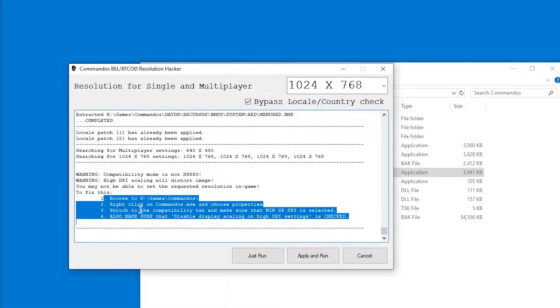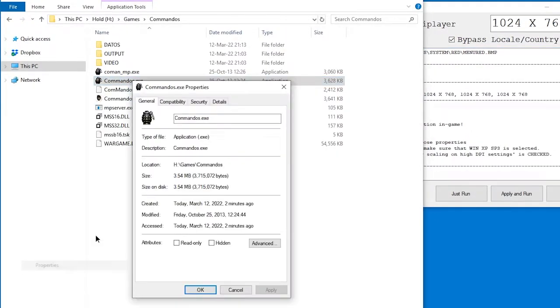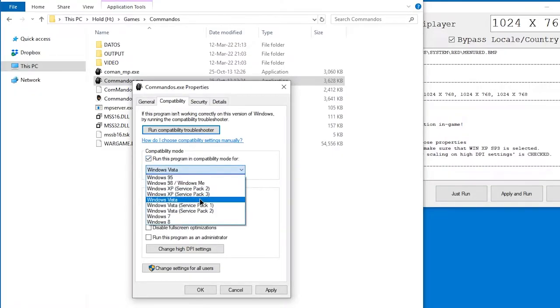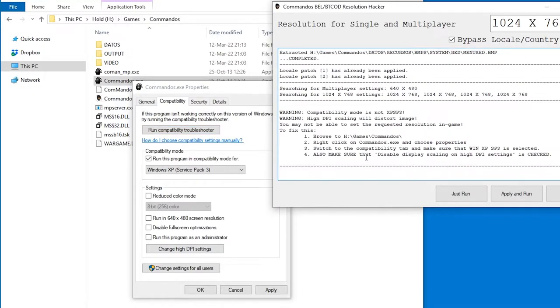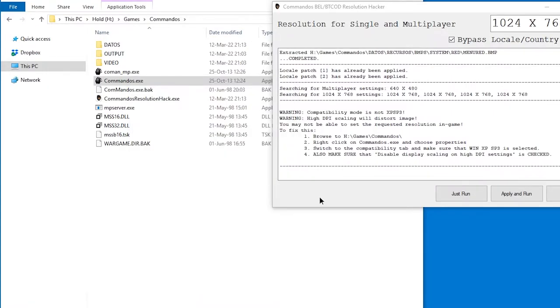We have to make it compatible with Windows XP SP3, so right-click, go to Properties, Compatibility, and run in compatibility mode for Windows XP SP3. We also have to make sure that disable scaling on high DPI settings is checked. In recent versions of Windows 10, this is called Change High DPI Settings — it's Override High DPI Scaling Behavior, and Scaling Performed by Application. Apply and run.